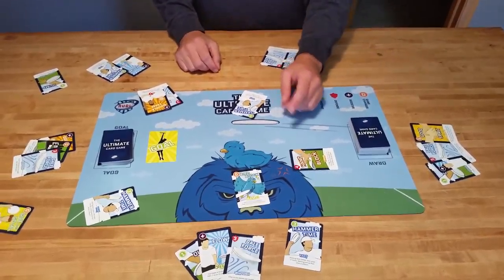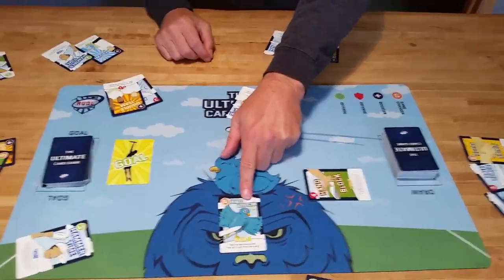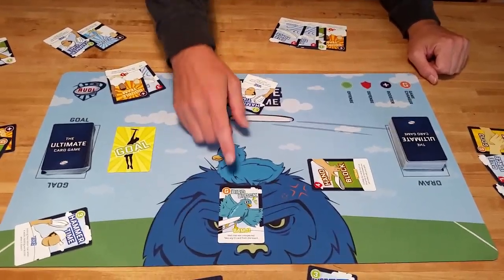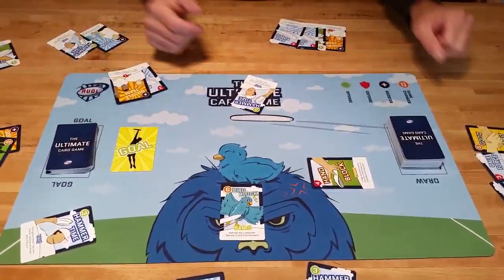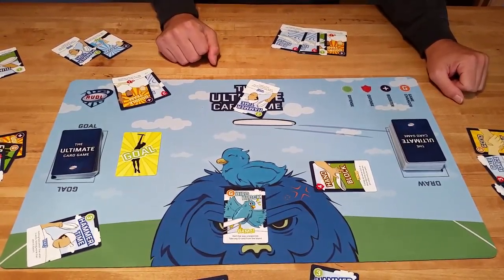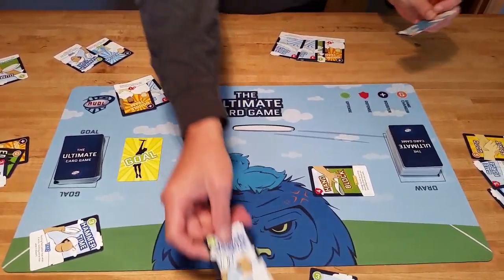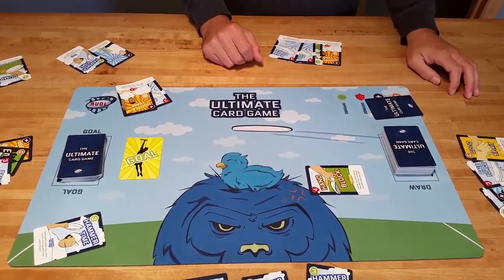It starts with any game changers. Bird Block is a game changer and that basically allows this player to pick up any offensive card it wants — it's the best defensive card. There are two options here: hammer time or hammer time, so it doesn't matter. Since we've just started and nobody has any goals yet, it's sort of random. The person chooses this one, their card gets put in his hand, and the other card gets discarded.